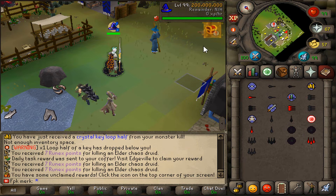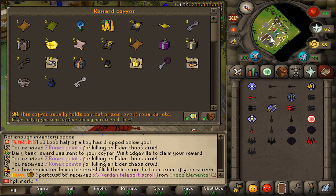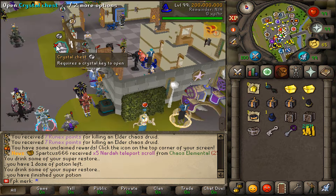Let's have a look at the rewards coffer now. These are the loots we managed to get from all the daily money making activities — absolutely lovely! I'll now go and list all these items for sale. Let's also open up the crystal chest — boom, that's what we got.